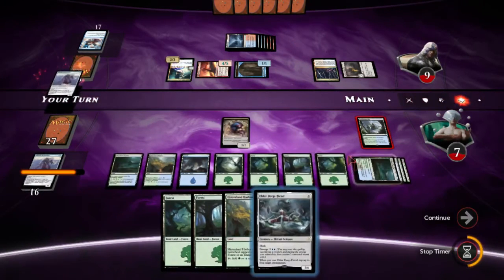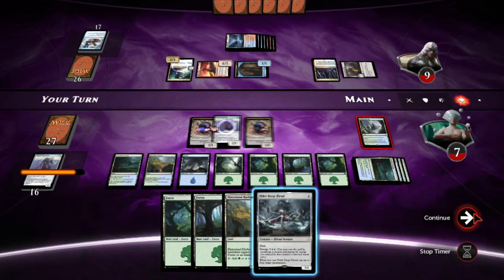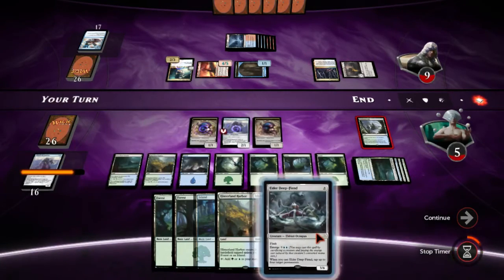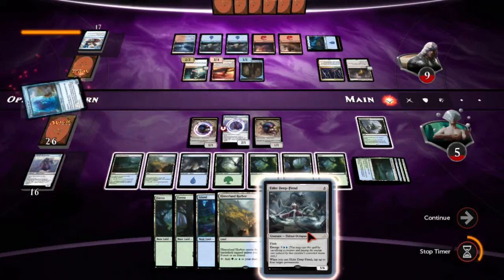If he has a Counterspell, we cannot win. Let's see what we draw — oh, land! Shocker! Okay, Thing in the Ice — sure.